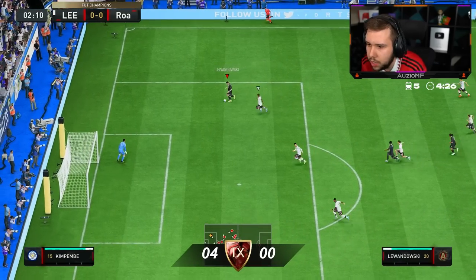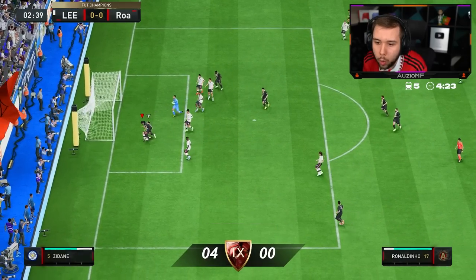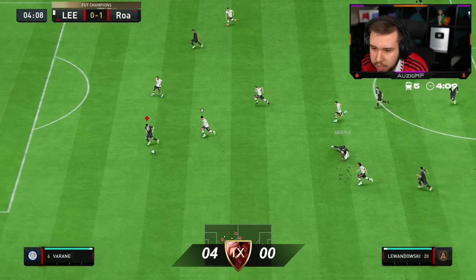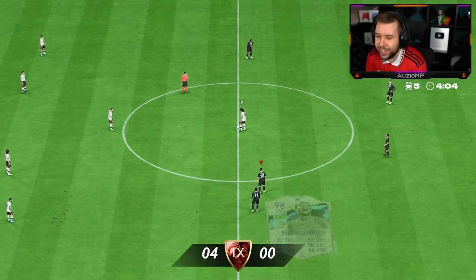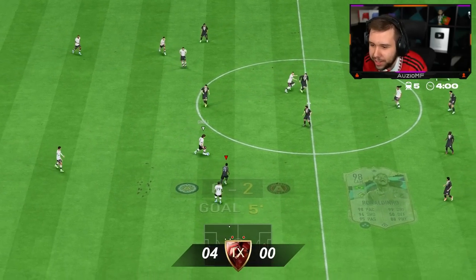Against Kimpembe — Lewandowski. Beautiful. That's a good save from Donnarumma. That run is insane. Swing it — perfect pass. Go on, Lewandowski. He's got like a little bit of a playmaking kind of play style as well.